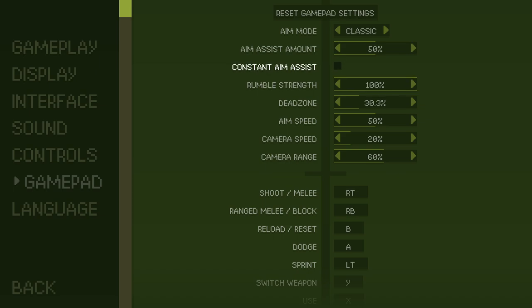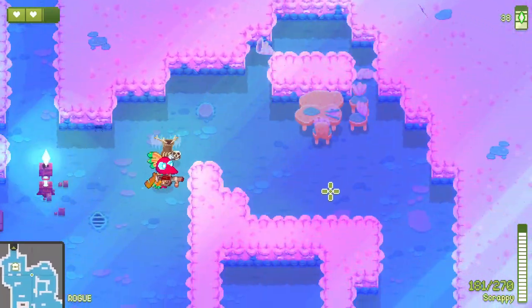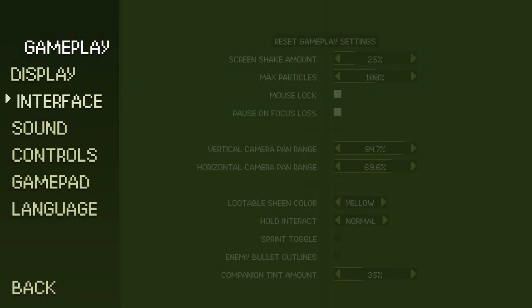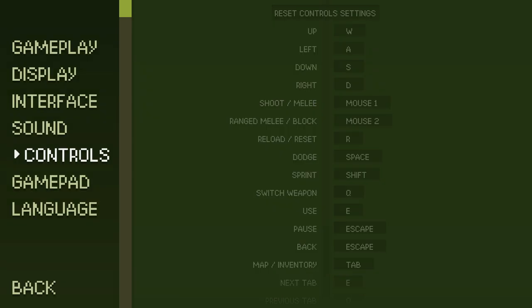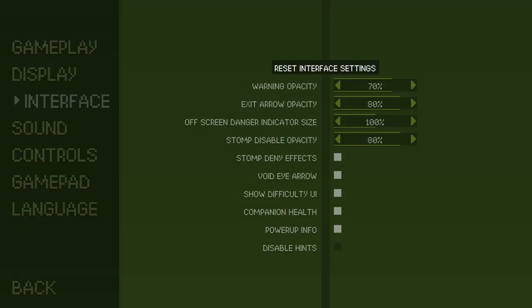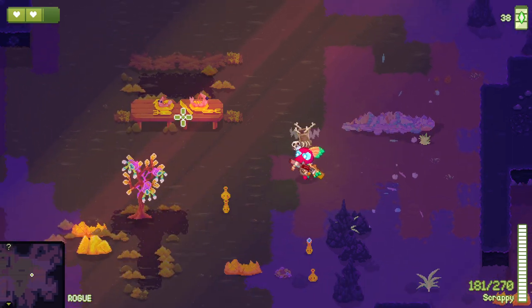Constant aim assist - I don't think I want that. Aim speed, camera speed, camera range - we'll up camera range a little bit, should have it to 100%. Actually it's a little bit much - we'll go down to about 70%. If there are any settings people would recommend changing, please do let me know, because that is going to be something I'm currently pretty oblivious about.